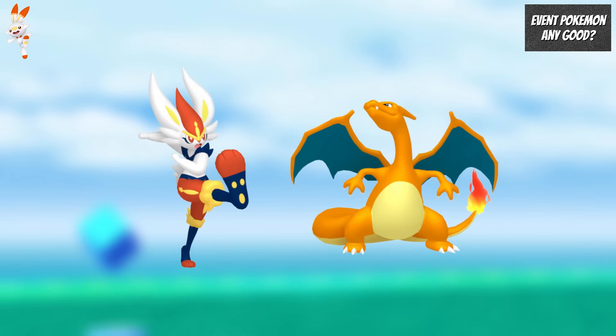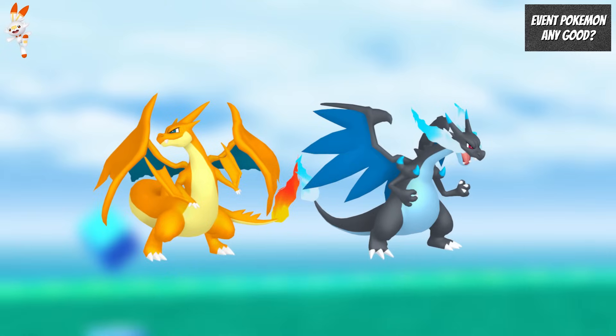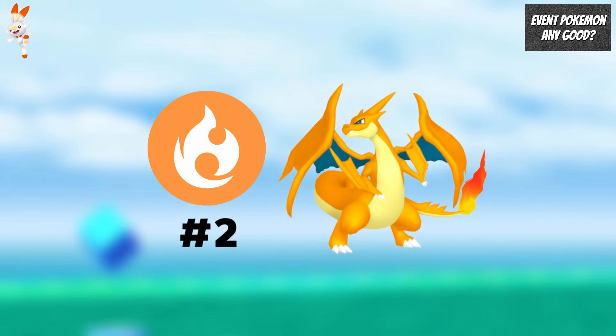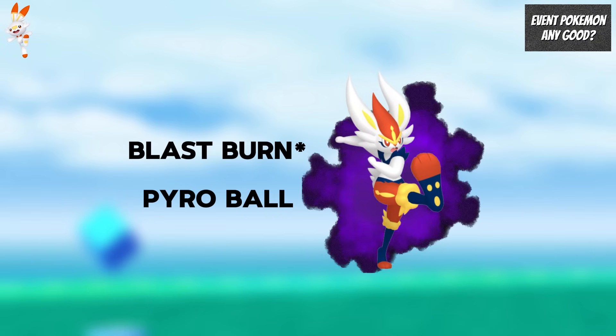Outside of Max Battles, Cinderace doesn't have as much meta relevance as Charizard, because Charizard has access to two Megas and the Y Mega form is the second best Fire type attacker in the game. In the future, Cinderace will get access to Blast Burn, Pyro Ball, and a Shadow form, which will improve its performance outside of Max Battles.